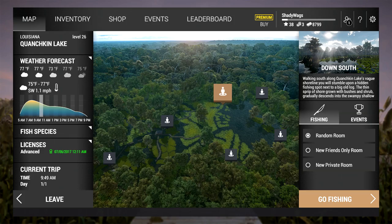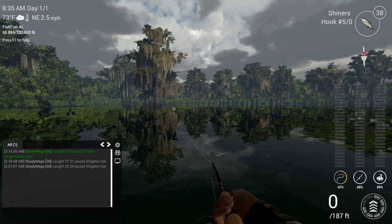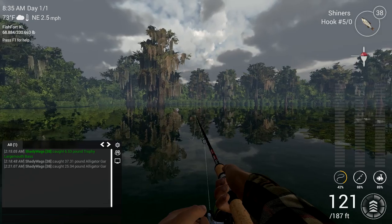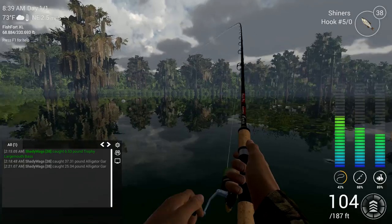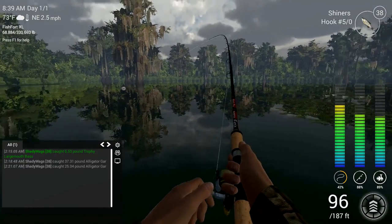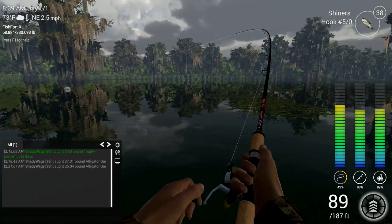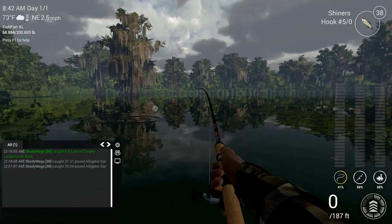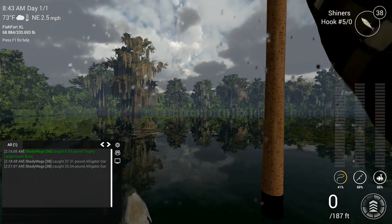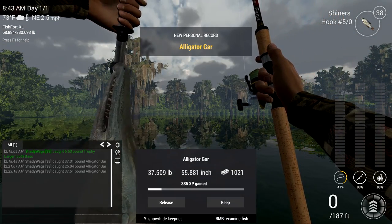To catch the alligator gar, head over to Down South and use a 5-0 hook with shiners, set your lead to 35 inches, and cast out just a little to the right of that tree. The thing I love about fishing for these gar is that they will run and they'll put up a fight to the very end. The problem with the alligator gar is that they are very specific when they'll bite — they seem to only be active at the very top of that peak time. When it hits that peak you can catch one after the other, but as soon as that time is gone they'll just quit biting, so take that into consideration.